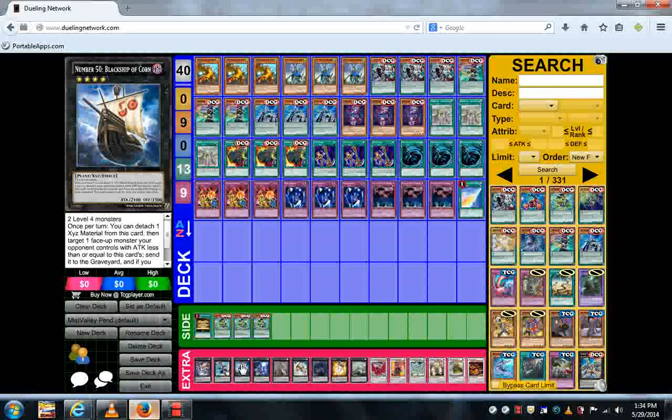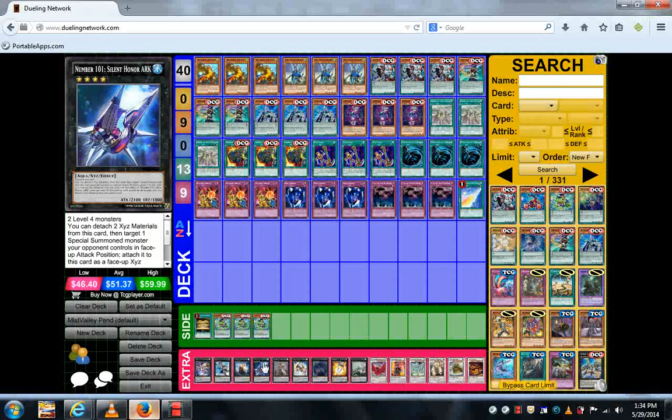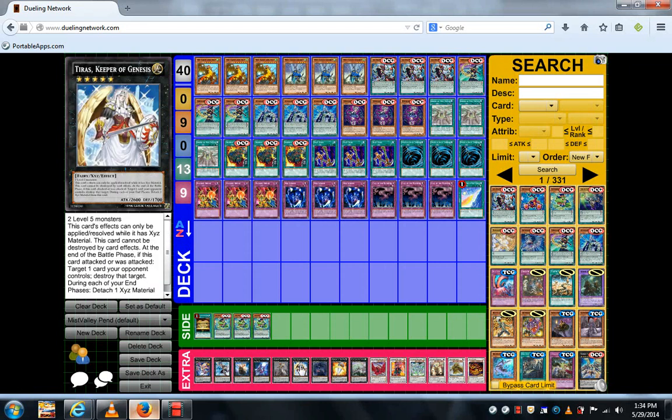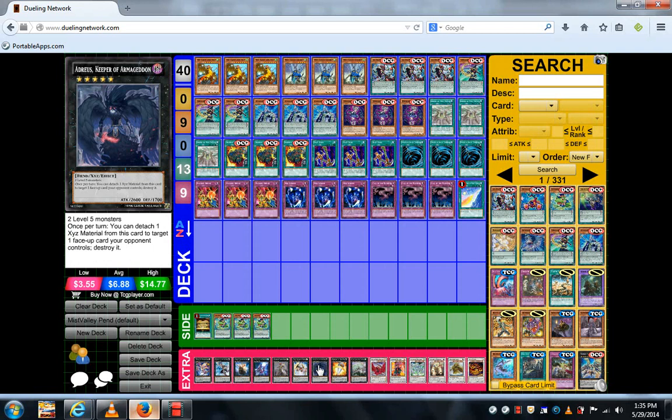Corn helps you get rid of monsters that can't be destroyed by battle or card effects. Number 101 helps you steal the opponent's monsters — obviously it's because he's good. Evilswarm Exciton Knight is in because he's the rank four Black Rose. Timelord, Keeper of Genesis, because he has a good effect, is virtually untouchable, and he pops cards. Vanity's Fiend helps you get rid of whatever you need to, whether it be a monster or a face-up spell or trap.